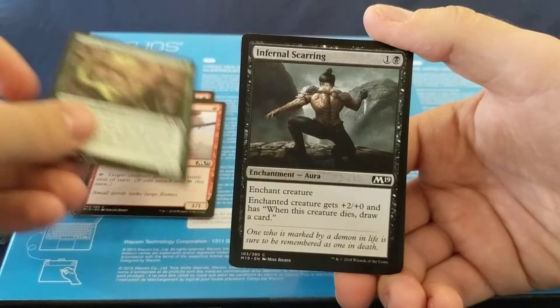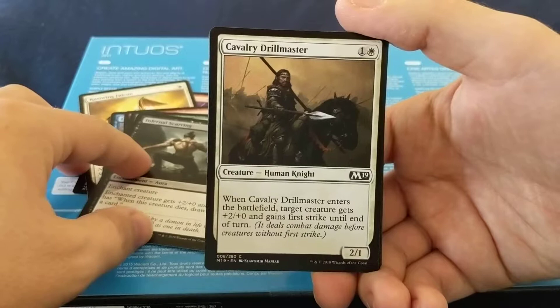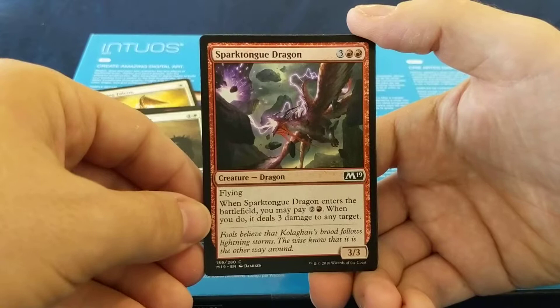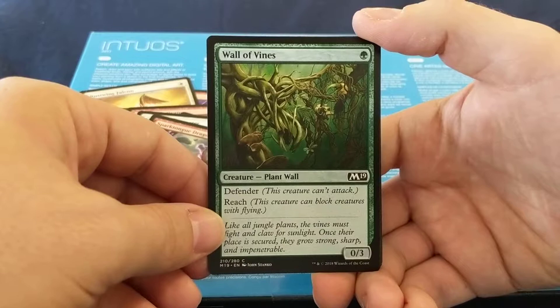Infernal Scarring: two mana — enchant creature gets plus two, plus zero. When it dies, draw a card. Cavalry Drillmaster: two mana for a 2/1 — when it enters the battlefield, target creature gets plus two, plus zero and first strike. Sparktongue Dragon: five mana for a 3/3 dragon — when it enters the battlefield, you may pay three mana; when you do, it deals three damage to any target. That's pretty expensive in my opinion. Wall of Vines: Defender, Reach. Enchant creature can't attack or block — it's like a Pacify, except I think Pacify was only two mana.